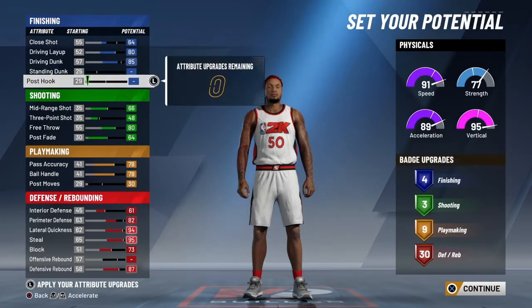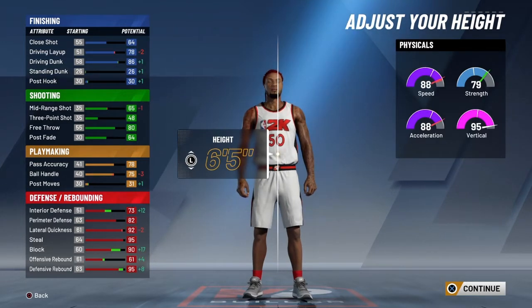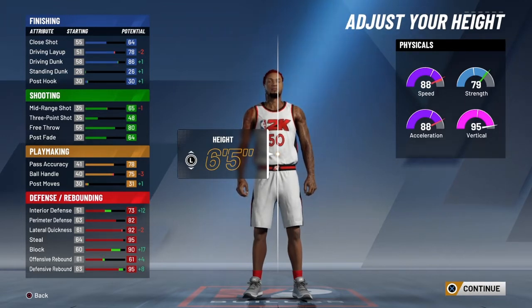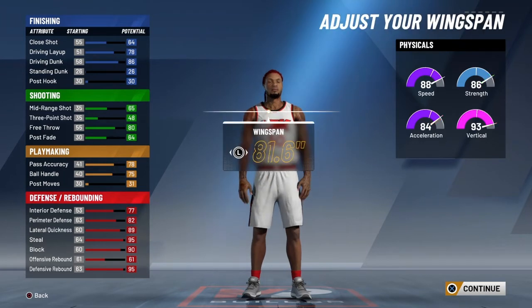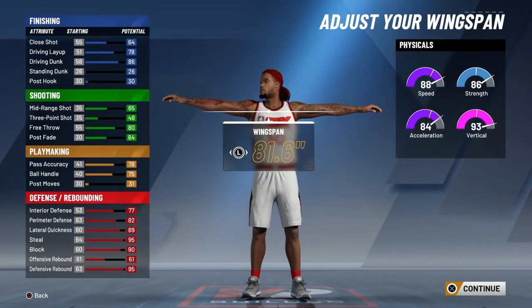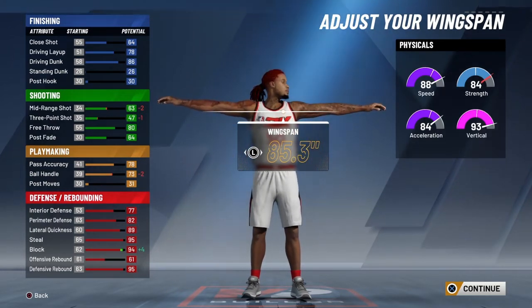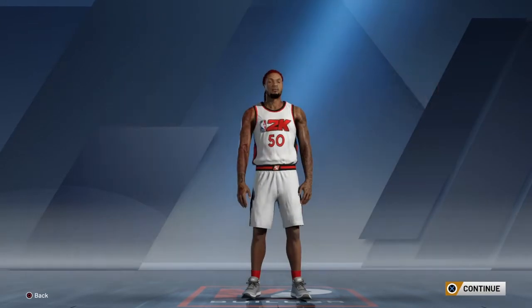That's how you get your pure lockdown with playmaking takeover. You don't have to go with playmaking takeover — if you want slasher takeover I'm gonna drop another build video showing the best way to make it with slasher takeover but still keep your playmaking badges, because you're just not gonna have that much offense without playmaking badges. You still need to get around defenders, so a couple playmaking badges makes it a lot easier. Get your gold quick first step.